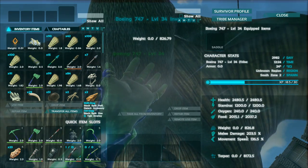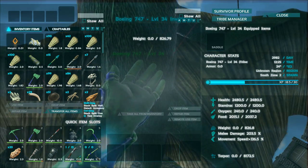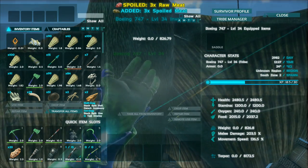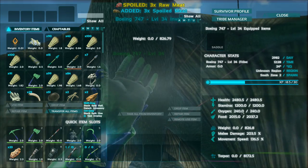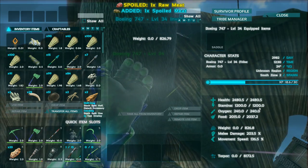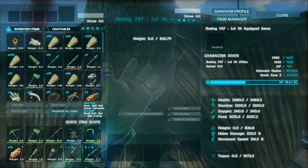The melee damage on it is awesome for it being such a low level, being a starter dino. Movement speed is really good, oxygen only matters a bit. The stamina is relatively good — it's the same as the Argentavis stamina. And the food is really low.